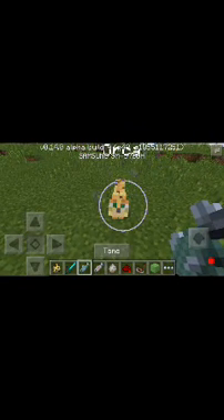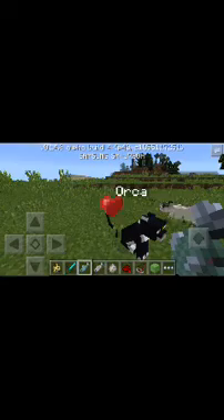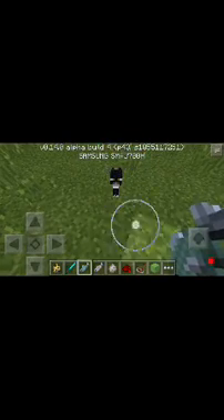Now it's right in front of us. Tame it with the raw fish — and it's a black cat, just like an Orca. Now we have two little kittens, just as I told you.